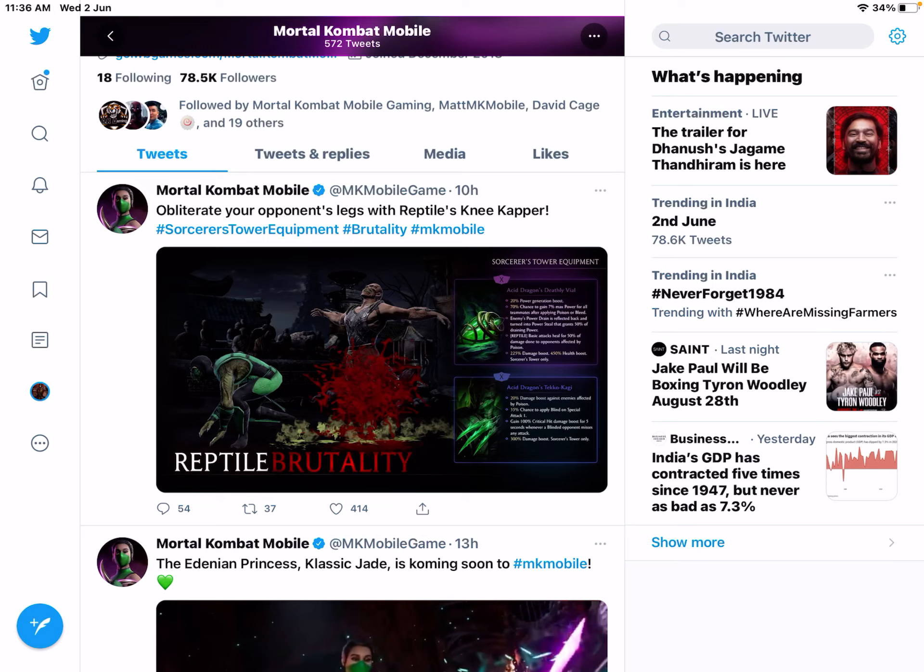So people who are interested in buying this Reptile character — the Diamond classic Reptile character along with the equipment required for performing the brutality — can just opt for this store purchase to get the classic Reptile character along with the equipment.